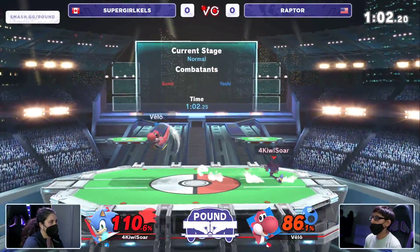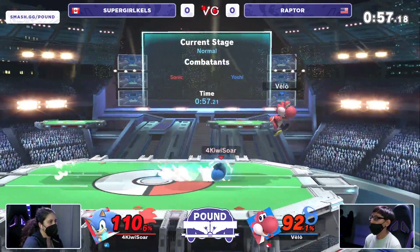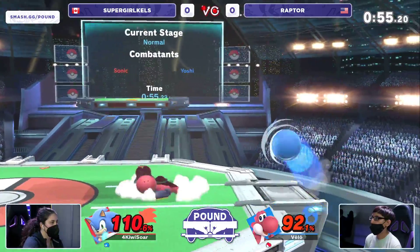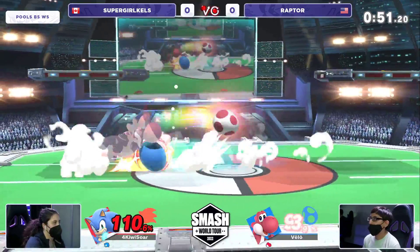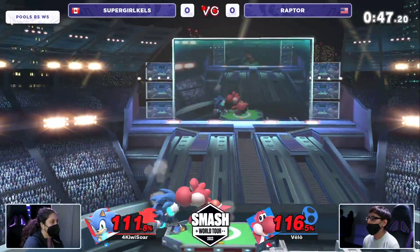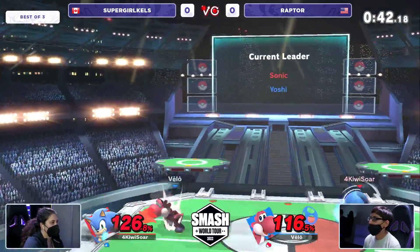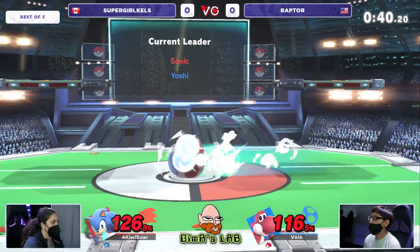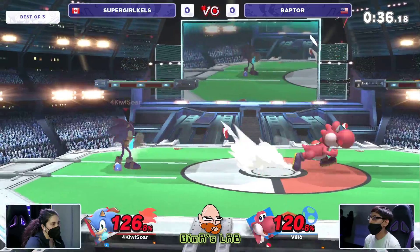Raptor's got to be very careful, going to keep trying to find the platforms to hide and avoid any aerial approach. Kels is slowly working her way back into this. This is just such a scary position to be in — every single hit matters so much. Great air dodge out of the way from Supergirl Kels — 111 and 116. This is only game number one. Raptor trying to find the straight hit, Kels waiting for Raptor to make a big punish so she can get the whiff punish.